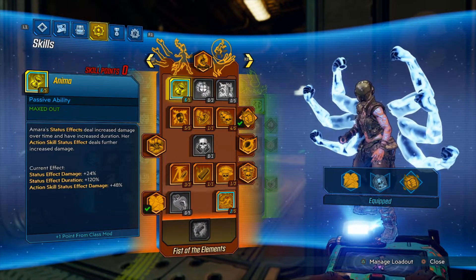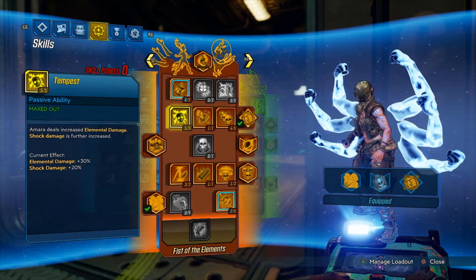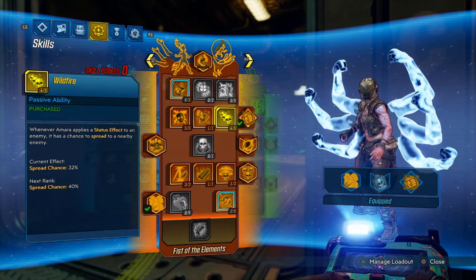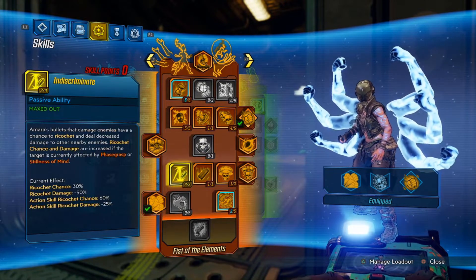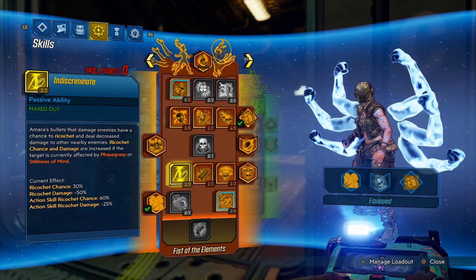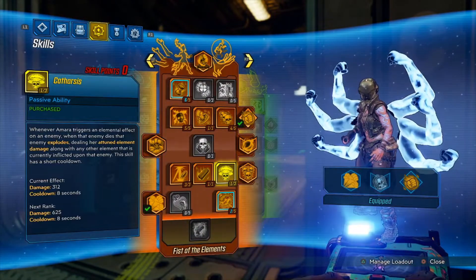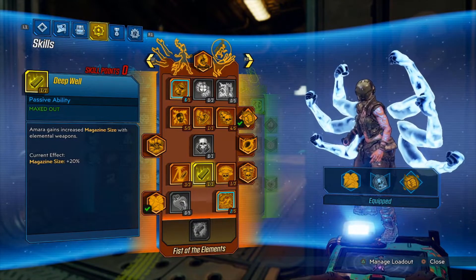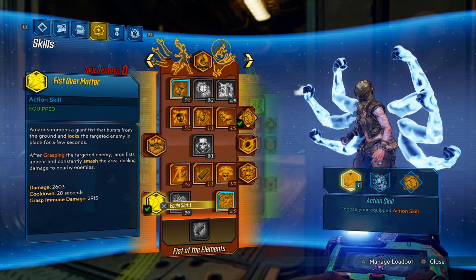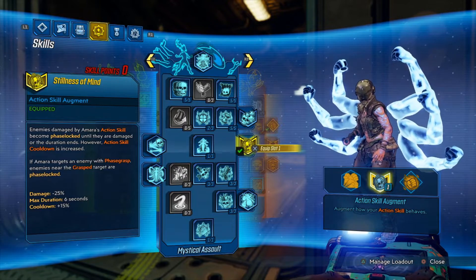Now we jump over to Fist of the Elements. First, we want Anima for the status effect damage and duration. Next, we want Tempest to boost our Elemental Damage. Then we want one point in Illuminated Fist, four points into Wildfire to give our melee attacks our Action Skill element and to give our status effects the ability to spread. We skip Dread and jump straight to Indiscriminate so our Elemental Weapons can ricochet to other targets. Next, we want Catharsis so when an enemy dies, they explode dealing damage to other enemies. Finally, we grab Deep Well to boost our MagSize, Fist Over Matter to give us fists to smash Phase Locked enemies, and Stillness of the Mind to Phase Lock nearby enemies when we Phase Lock.